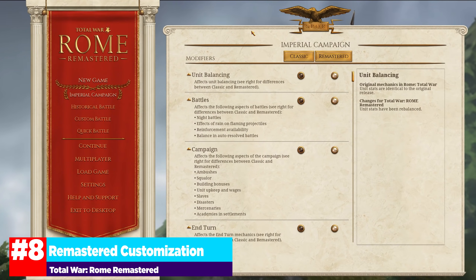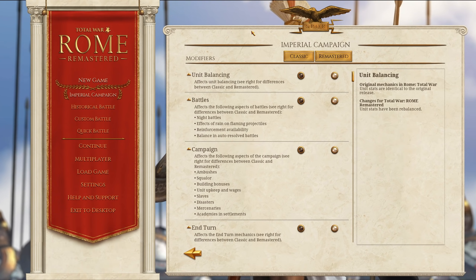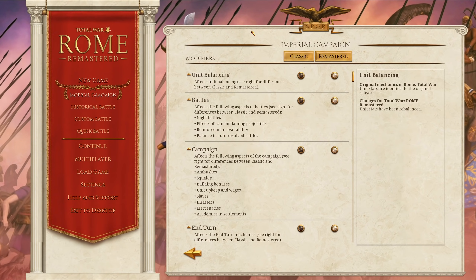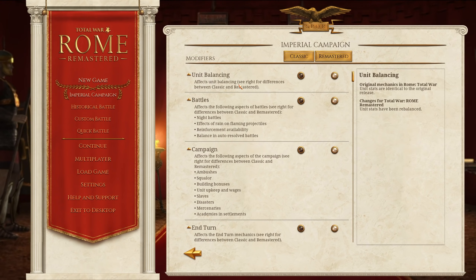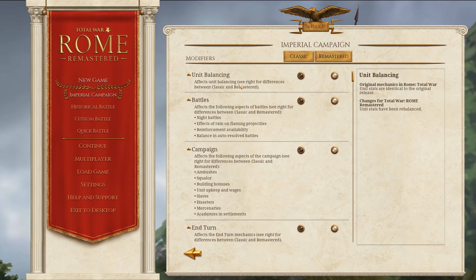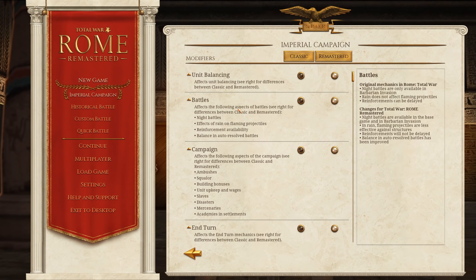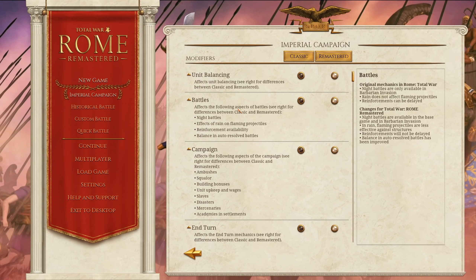The first item on our list is the Remastered customization. Like a lot of remastered games out there, you can choose the level of customization for how remastered you want the game to be — do you want it to play along the lines of classic Rome Total War, or do you want the new updated features with Remastered? This goes through a bunch of different categories, including unit balancing for actual combat. Do you want cavalry to be as devastating as it was in the original, or slightly toned down like it is in Remastered? Don't worry, cavalry is still just stupid strong. You can also have night battles at any point in the game — previously they were relegated only to Barbarian Invasion.